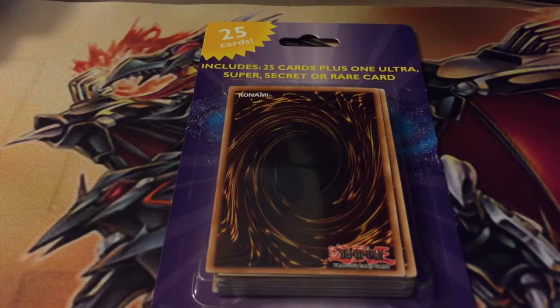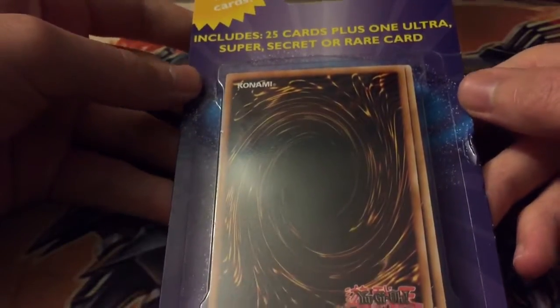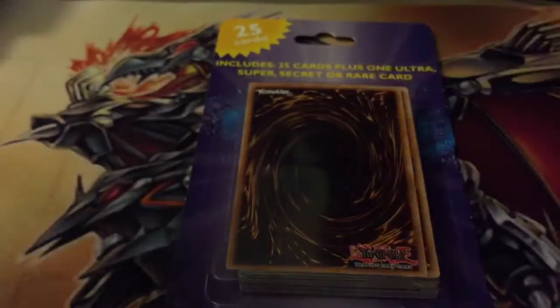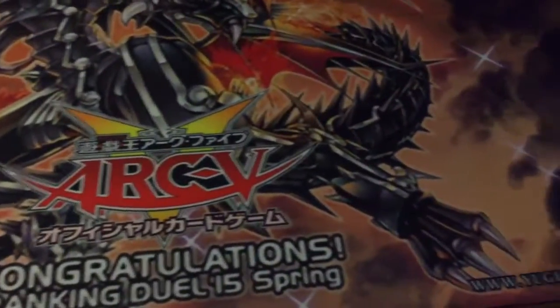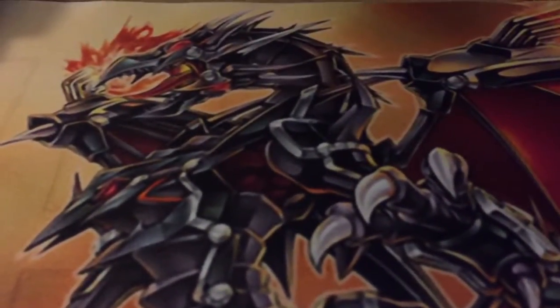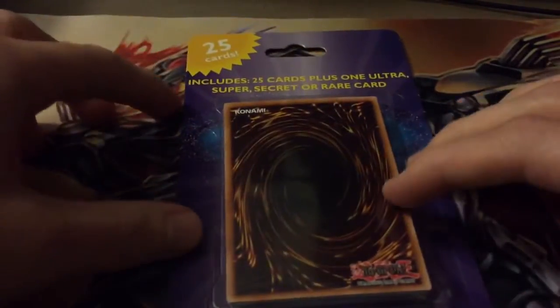But I was out at Target today and saw this little thing — looked kind of interesting. It includes 25 cards with one ultra, super, secret, or rare, so I thought I'd give it a try. It's only five bucks for 25 random things. I also picked up this OCG Red Eyes Flare mat — it looked pretty sweet. Pretty hyped for the new Red Eyes stuff. Got some Clash of Rebellion boxes; I'll be opening at least one box on here. Not sure if I'll open the other on camera because one of my friends wants to, but yeah.